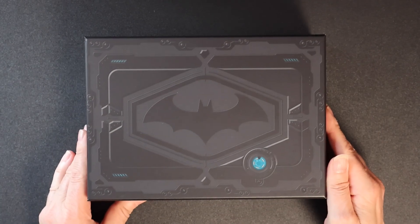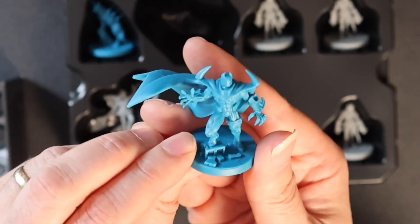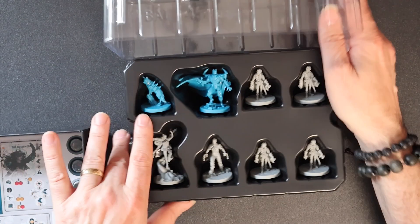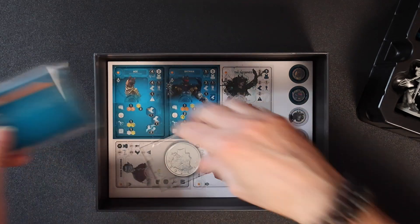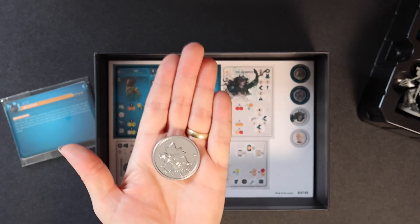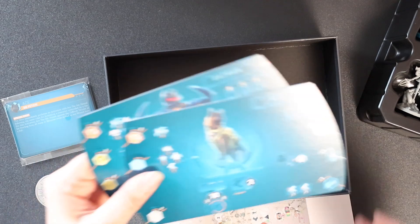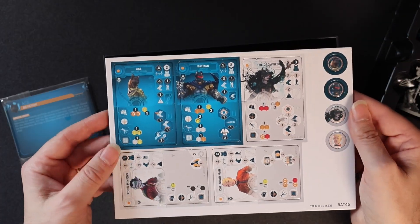Next up we've got the stretch goals box. So let's see what's in here. Here are the miniatures — that's rather cool. Look at him! Some stretch goal miniatures, and of course we will have the cards to go with them. This is the metal two-faced coin — a nice solid looking coin there. And of course we have the boards there for Batman and Ace, and the little boards to go with them, and the tokens.